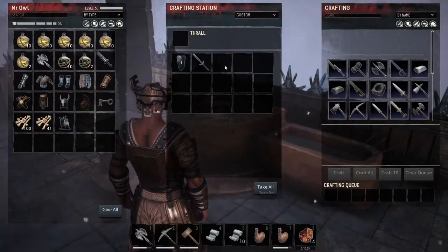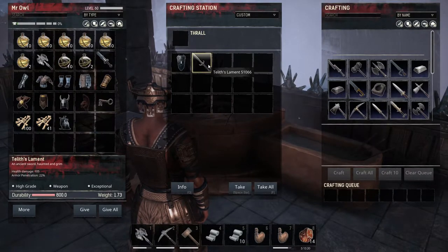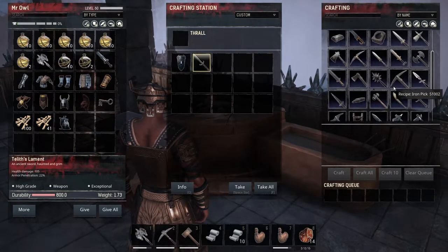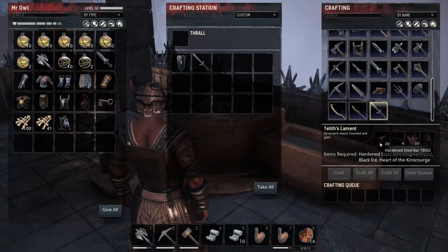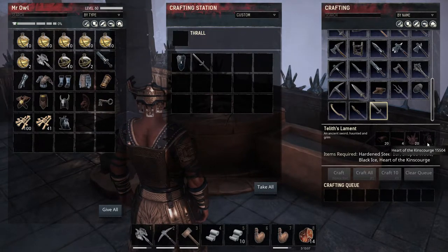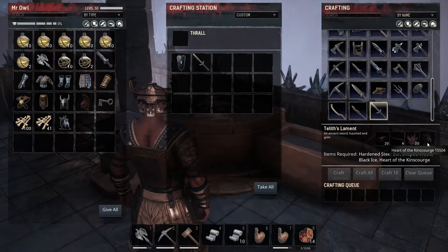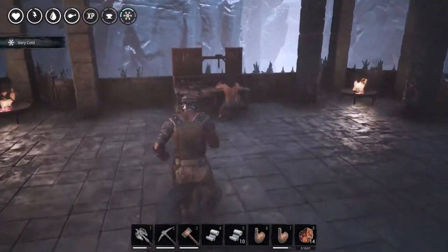Let me first show you the sword — the Taliath Lament. Not bad in stats. And to craft it, you'll need hardened steel, some shaped wood, black eyes, but the most important ingredient will be the heart we just took from the boss.